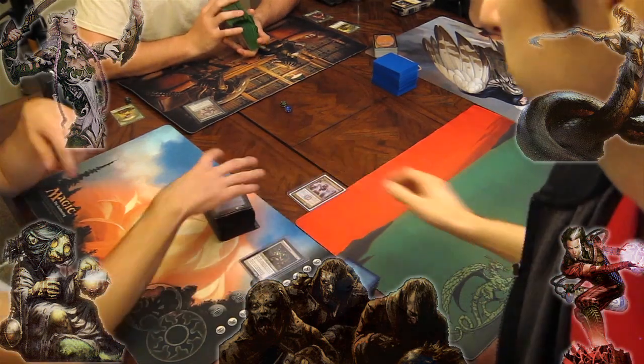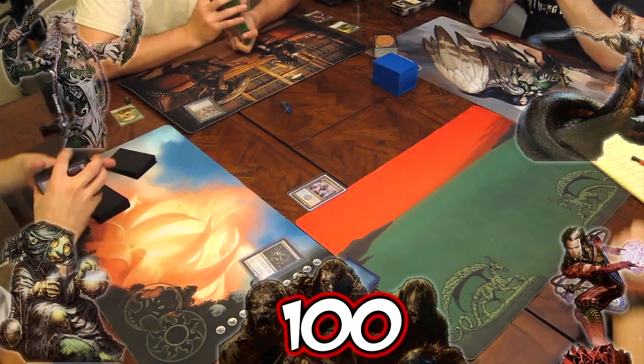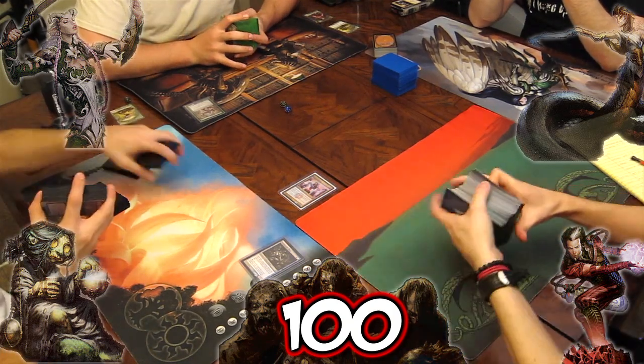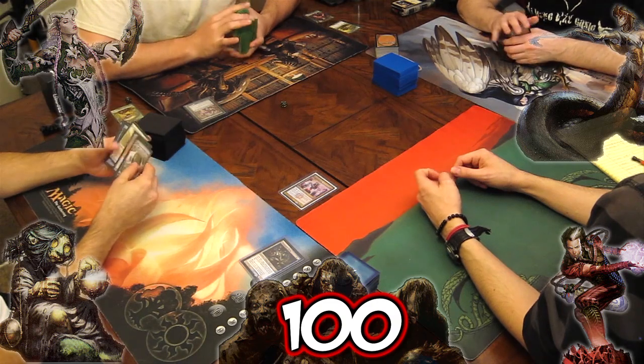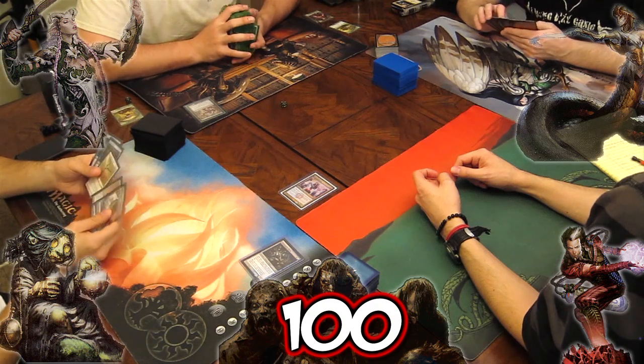Welcome to another game of pauper commander. This time I thought it would be interesting to fight the zombie horde, since it keeps getting beaten with the normal commander decks, but we've kept the power level of the horde deck the same. Since there are four players this game, each player will be adding 20 life to the group total, starting the team at 80.